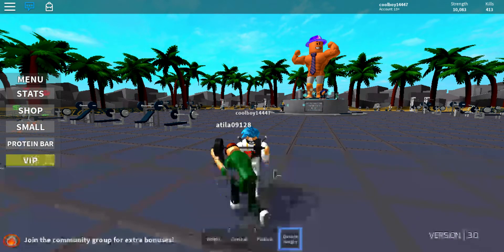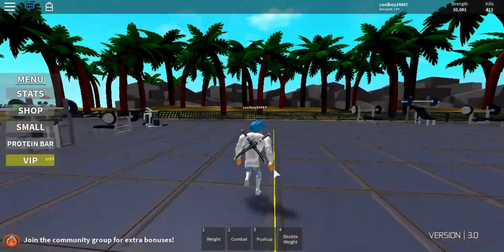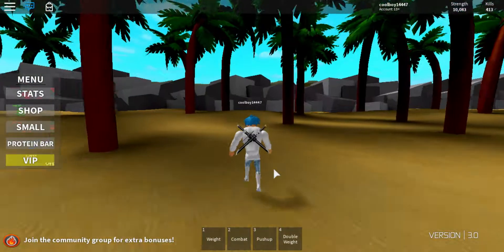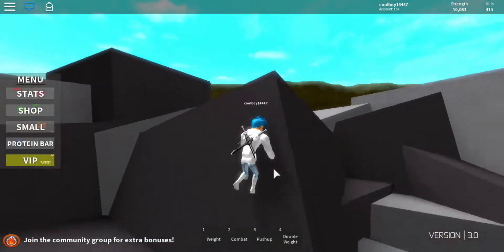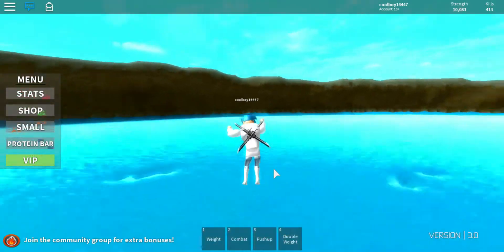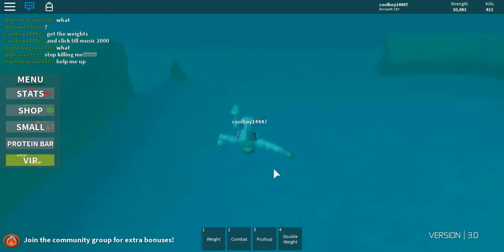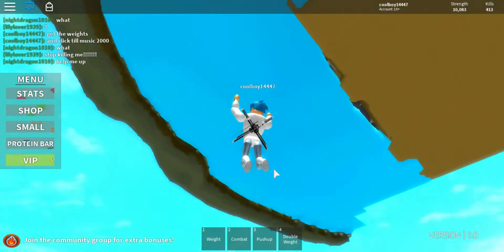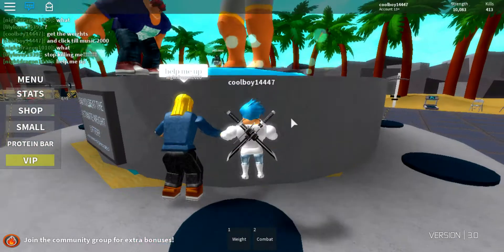The glitch I'm talking about is right here. People are going to call me a noob for having an auto clicker, but I don't use it that much. I don't know if they patched it — it was around here — oh, they did patch it. There used to be a little invisible spot where people could glitch and go under.